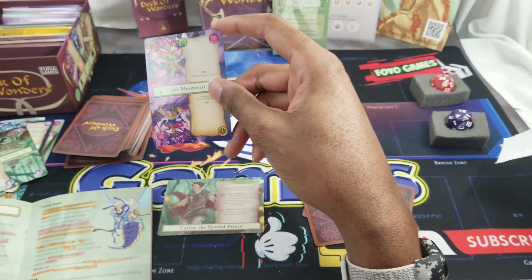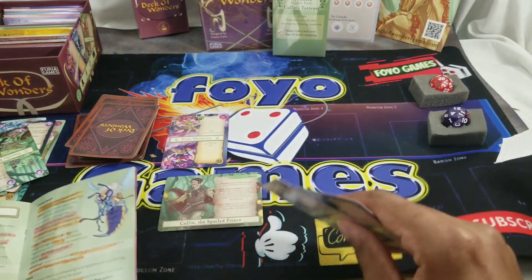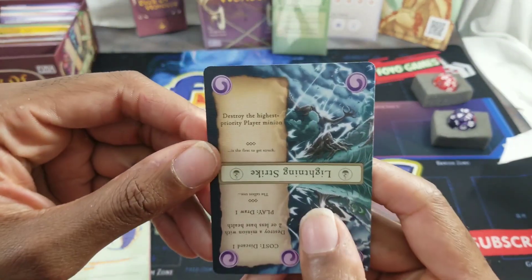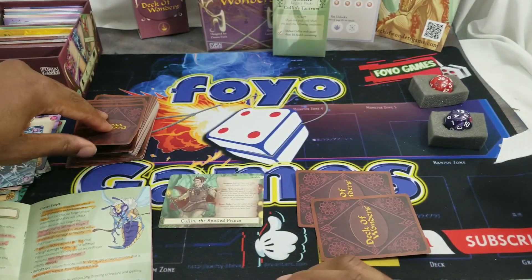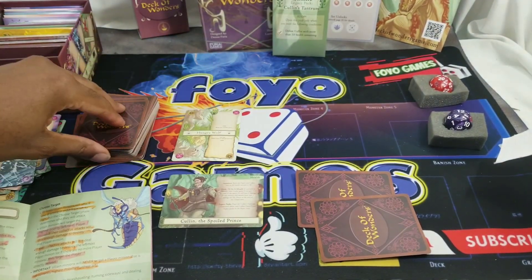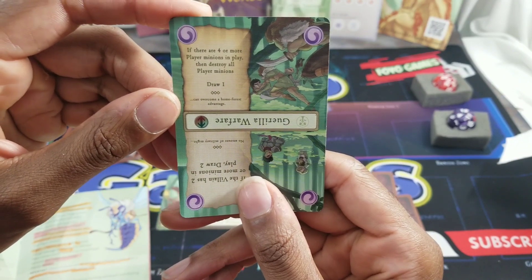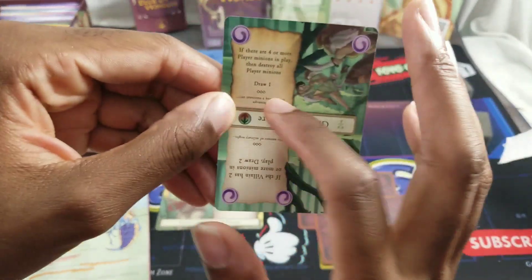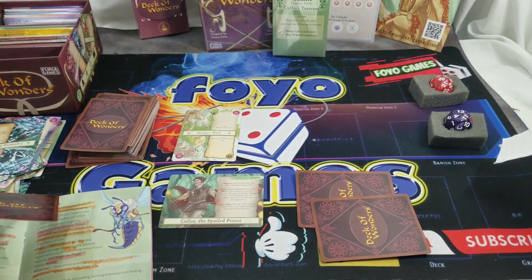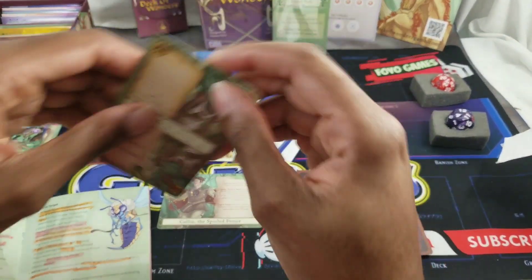I play Pixie Mesmerist - four priority - out there. Villain's turn: Lightning Strike destroys my highest priority player minion, so Pixie Mesmerist dies. My turn: I play the Hungry Wolf, a three-one with three priority, ready at end of turn. Villain plays another card with four or more player minions condition - doesn't trigger. I note I should have drawn a card last turn from a missed effect - my bad. They also play Tree Ant Shepherd.